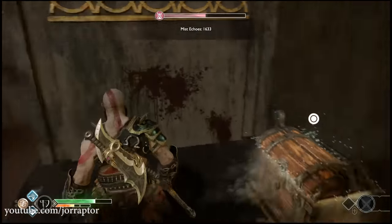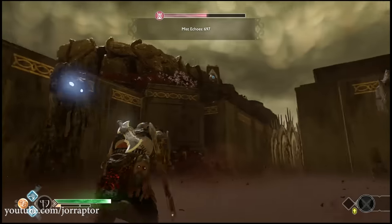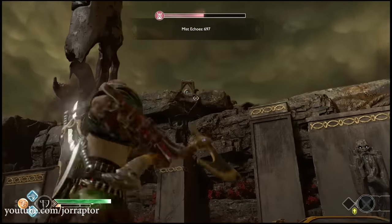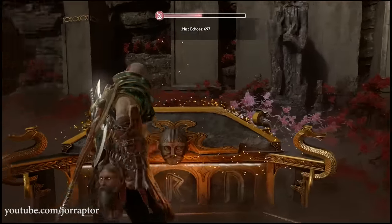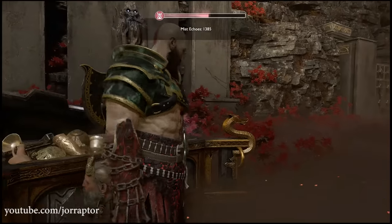A great source for resources is a chest I also mentioned in my best weapons video that is in the middle of the area where you need to hit three bells fast after each other. Hit the one that is hardest to reach first and then hit the two other ones, and then you will open the chest to get a lot of resources without having to fight. So you can do this on level 6 and with the echoes you get from this chest, you can then craft the mist armor.